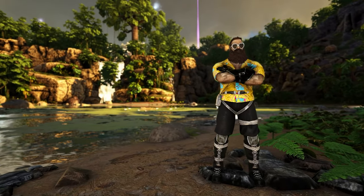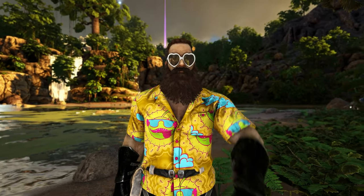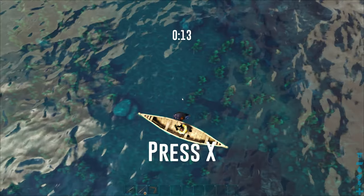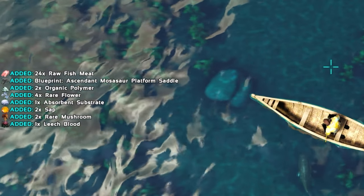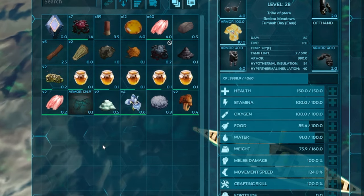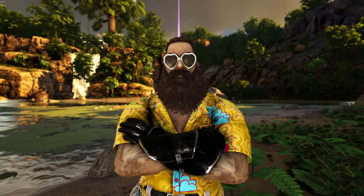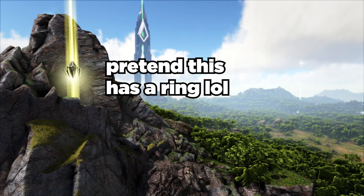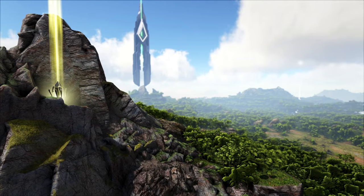Here are some pro tips you should follow if you're using a fishing rod. It's pretty much a complete waste of time to use a primitive fishing rod if you're looking for loot, especially if you're using official settings. I cranked my fishing loot settings up to 50, which is insanely high, and got an Ascendant Moza platform saddle — that took me like 15 minutes to get with a primitive rod. I strongly recommend looking for loot drops that will give you a chance at finding a better fishing rod, like airdrops with rings around them, cave drops, or deep-sea loot crates. The higher the quality, the better the loot you'll get.